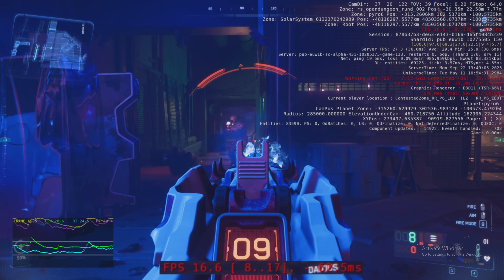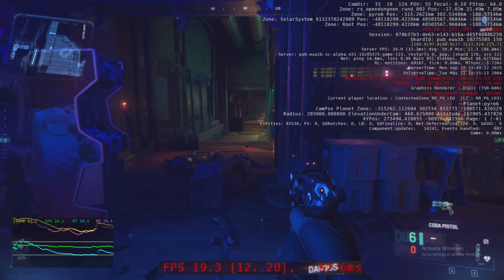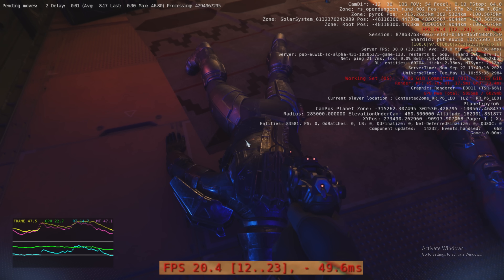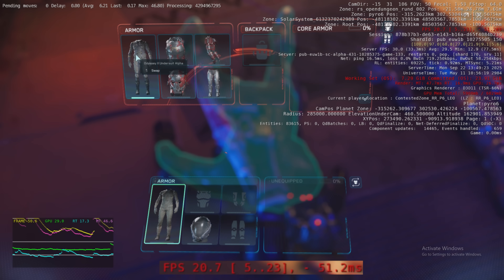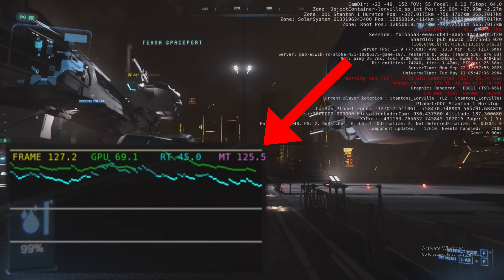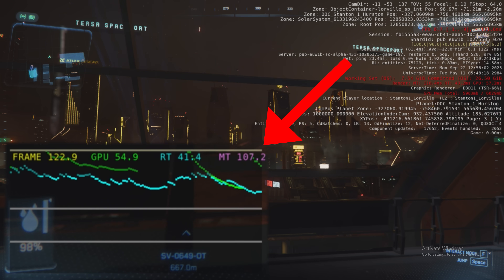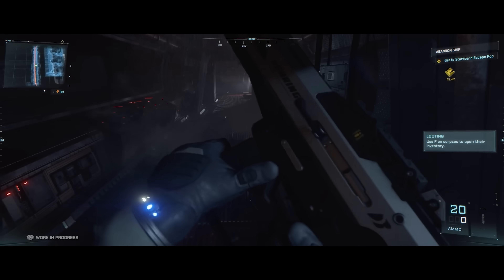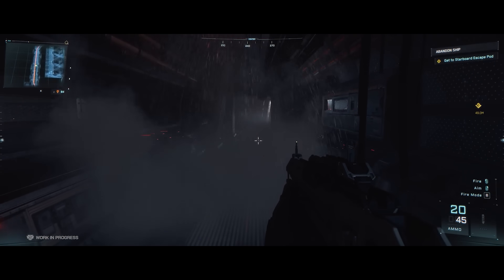So we're stuck with this situation where CIG, for many years now, recommends on their website something totally below anything acceptable. I don't know what it's going to take for CIG to do a deep dive into this. My own recommendations for a real minimum spec would be the i5-10400 or Ryzen 3600 on the CPU side. The GPU isn't the massive issue — it's often the RAM, memory bandwidth, and what the CPU allows you to do, plus the main thread milliseconds which are just crazy high numbers in testing.